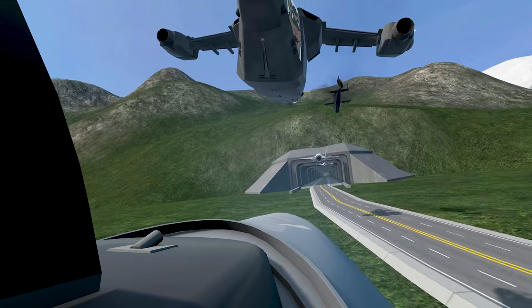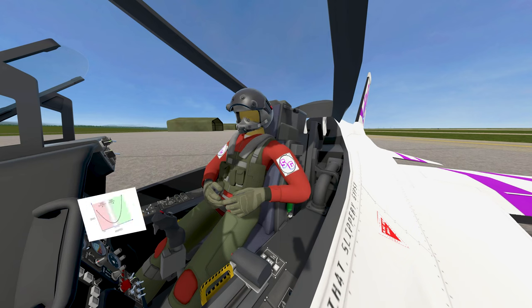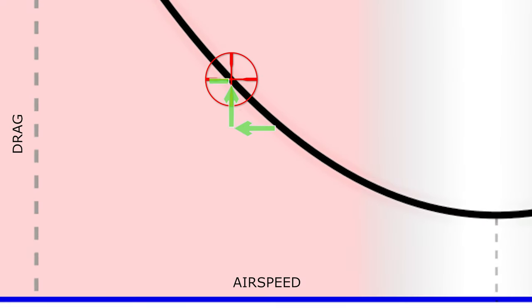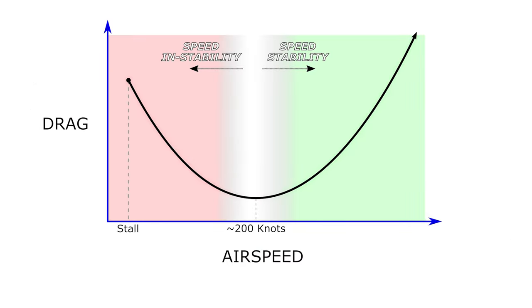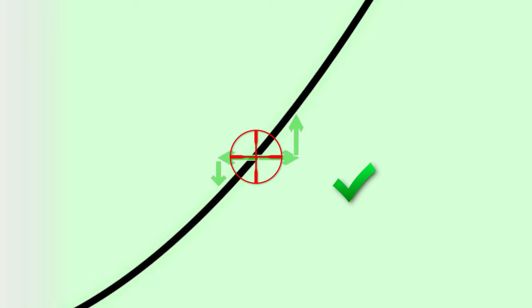Conversely, you also need to avoid flying too slow, where you enter the airspeed instability envelope. Whenever you fly below your minimum drag speed on the back end of the drag curve, you'll make it difficult for you and your wingman. If you're at a slow airspeed and keep a constant throttle setting whilst holding altitude, your aircraft will always either speed up or slow down — you'll never be stable. A tiny drop in airspeed causes an increase in drag, which causes a further drop in airspeed, which causes more drag, and so on until you stall. The opposite occurs for a small increase in airspeed — you'll slowly accelerate up to your min drag speed. On the front end of the drag curve there is speed stability, so staying above your min drag speed will help your wingman need far fewer throttle movements.